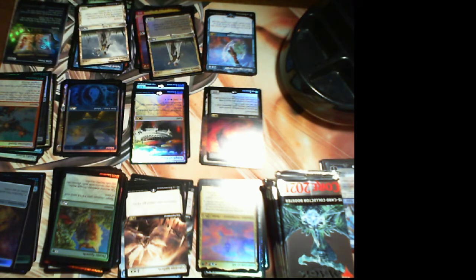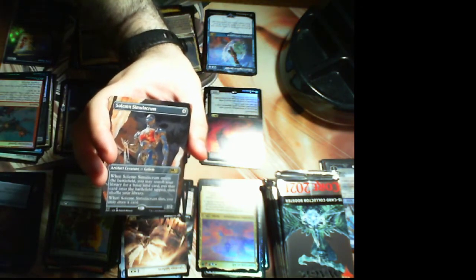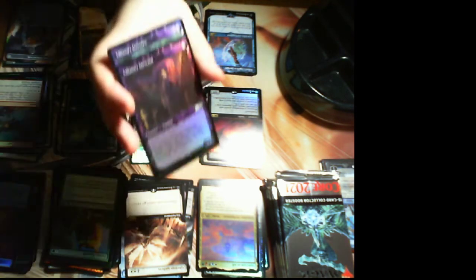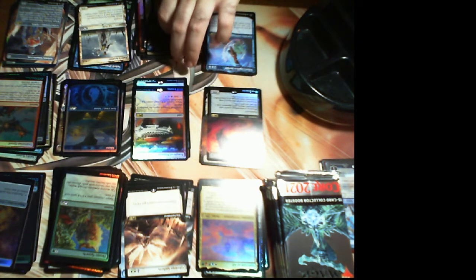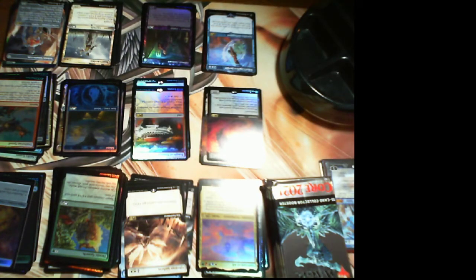We have a Solemn Simulacrum alternate art — not bad at all. Then Liliana Steward, Liliana's Devotee — just commons and uncommons. So we've hit Solemn Simulacrum and the foil Grim Tutor. I think the foil Grim Tutor is the single most expensive card we've opened so far. We haven't hit like a foil Taferi or something insane. Still haven't seen that Weird token — I'll have to get one out of the pile, I really want to show it because it's pretty cool.